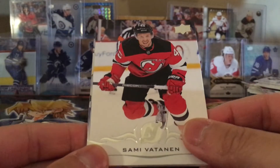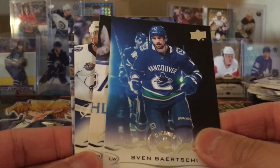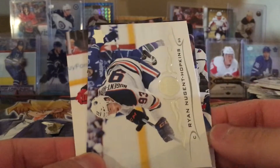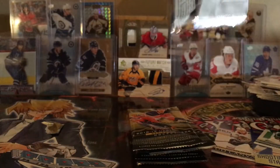This felt a little bit thicker but I think it's just normal cards. Vatanen, Burtuzzi, Shannon Kirk, a checklist with Ovechkin and Stamkos. Okay I think that was the sixth pack.